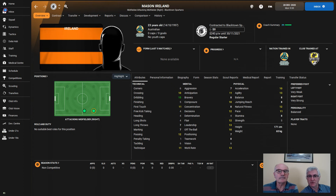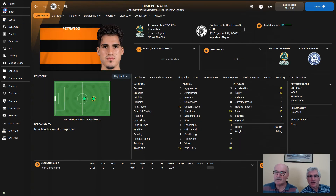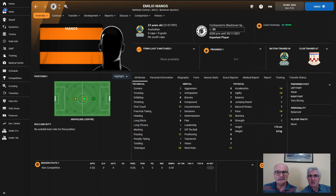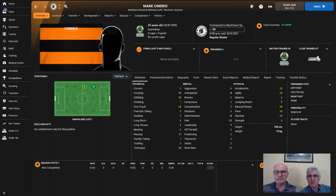Dimitri Petratos can play as a central or attacking midfielder. We don't usually play with an attacking central midfielder unless we're dominating, so he'll probably be scrapping for a midfield position. Emilio Manos is another central midfielder who sees himself as an important player, though his stats don't necessarily reflect that — he has some impressing to do. Mark Cindric is seen as our most important player with pretty impressive stats, and there'd certainly be a role for him.